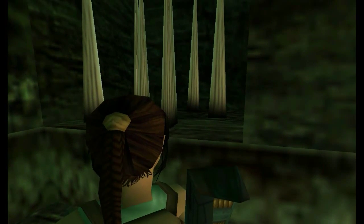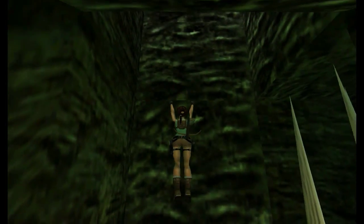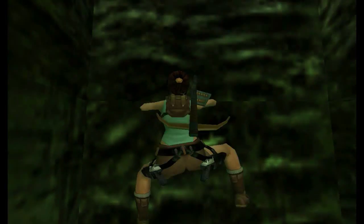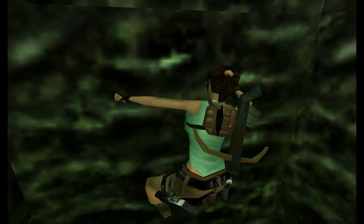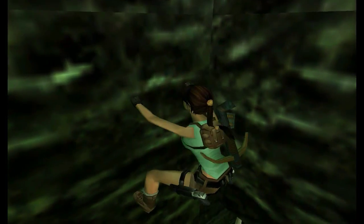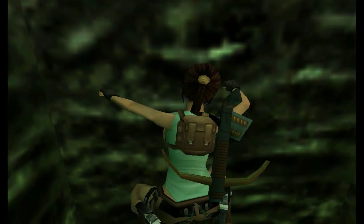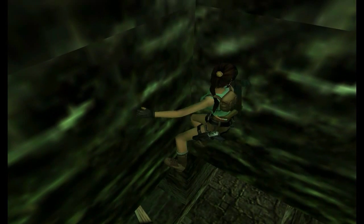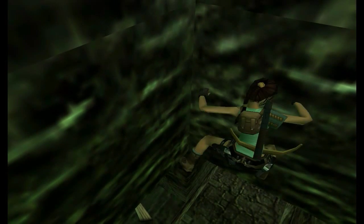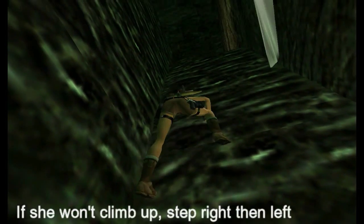That was our large med pack. So if you didn't get it earlier, you can't get it now, I'm afraid. Also don't stand right next to those spikes because they will take your health right off you. So to get out of here safely, you want to turn the corner twice, and you want to be in this left hand corner to avoid that blade.